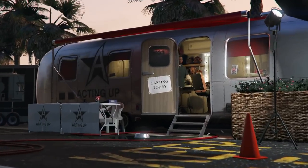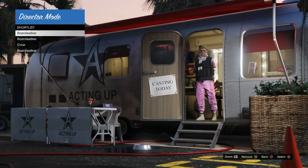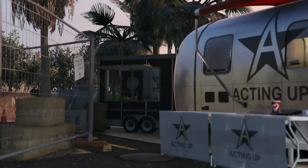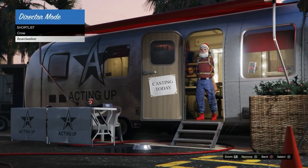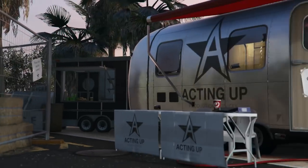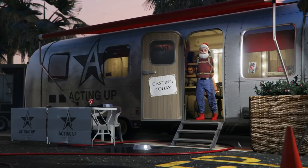Once you're back in story mode, open up the interaction menu and head into director mode. Automatic saves in story mode don't really matter — you can have them on or off — as long as you made your initial game save with the bird peyotes. You can see I have all these different outfits shortlisted. You need one bird shortlisted and one joggers outfit shortlisted. Press down and A, or down and X at the same time while hovering over your joggers outfit.